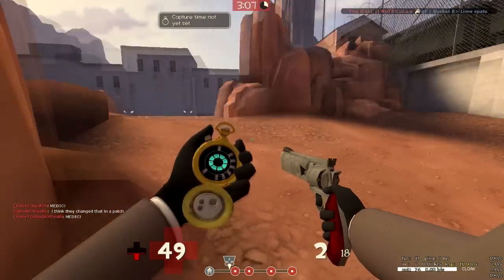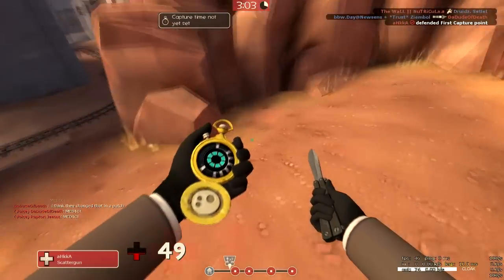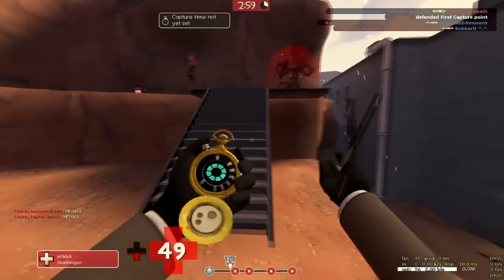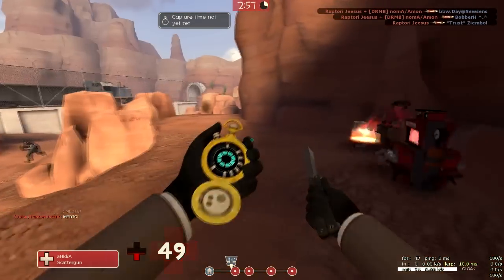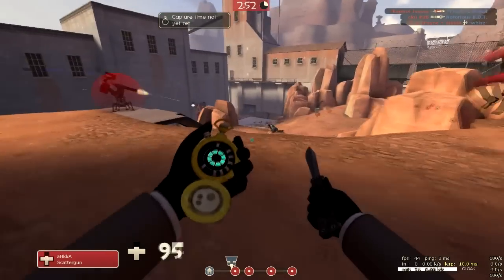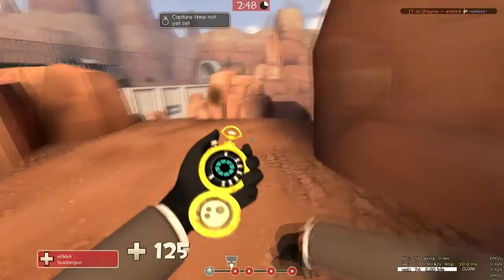But then I get jumped by a Solly, ironically. So I have to escape out of there. Don't want to go near them - that's just scary. I managed to convince my own team that I was an enemy spy, which is, I suppose, a good thing in its own sense. So just disguising around. I try to stay with Scout because it's the one with the smallest hitbox.